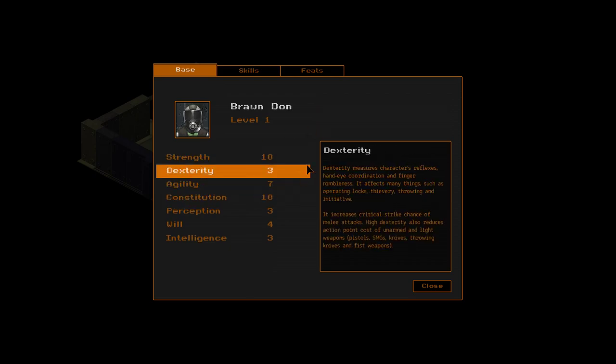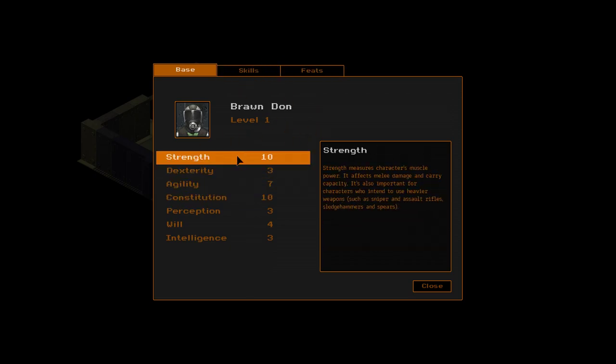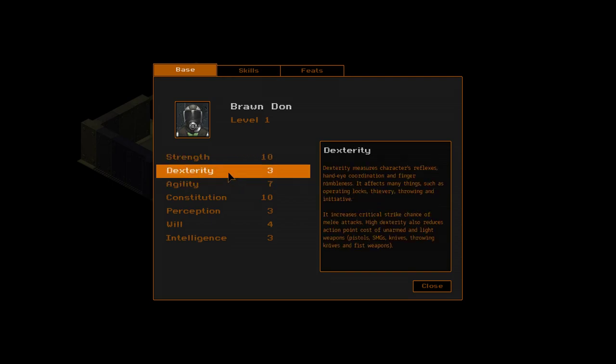I had some questions about feats and attributes. My primary objective is to get my strength to 11 so I can use the iron grip feat, which allows me to use a spear and a shield at the same time. After that, I'm going to focus on getting my dexterity up to five so I can use the other spear feats — I think two or three of them require five dexterity.